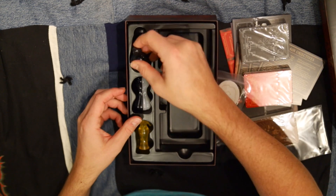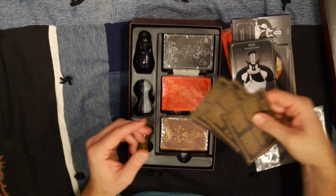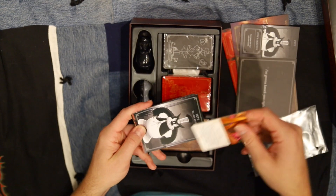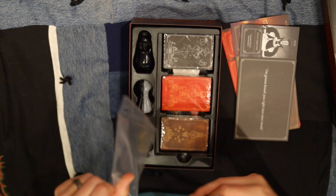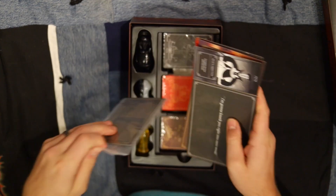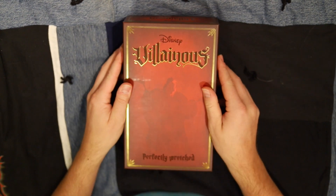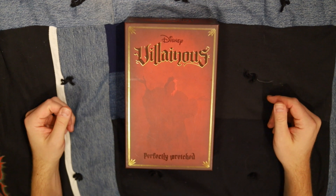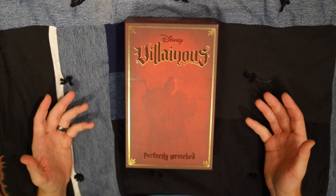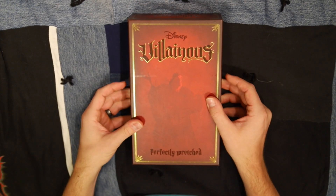So there you have it — all the different characters, the tokens you need to play, the decks for each character, the objective cards with action symbols, and the pamphlets to help you understand how to best run your deck. You've also got the player mats with the different realms for each character, plus the instructions. That brings us to a close of the box opening of Villainous Perfectly Wretched. Awesome game — standalone two to three player, compatible with other expansions or just the base game. Very good artwork, very well done. I'll be playing this for hours with my family and friends.